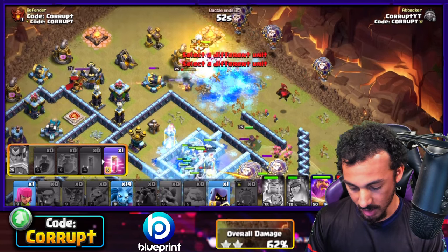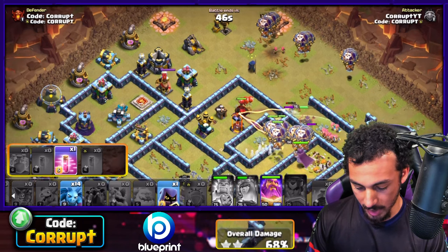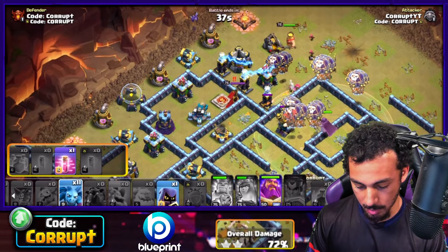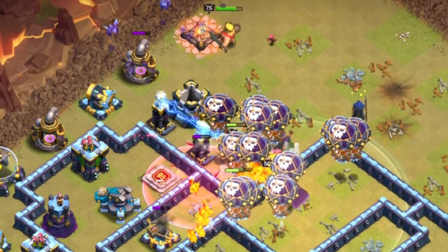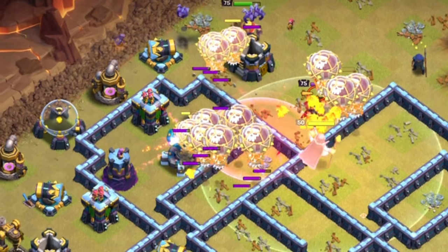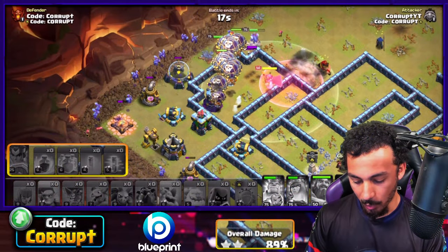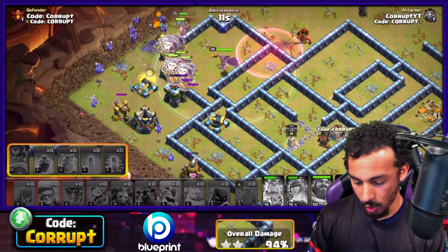Things are looking good. Everything's moving in nicely and we have enough Balloons to move through. We don't need the Warden ability just yet — using a bit more cleanup. As we get closer to the Scatter, using a Haste Spell and then the Grand Warden ability. Using a Headhunter to deal with the Enemy King — this is looking like a 3-star. That is all we had to do. It will be a little crunched for time, but with so much cleanup we'll get it done.